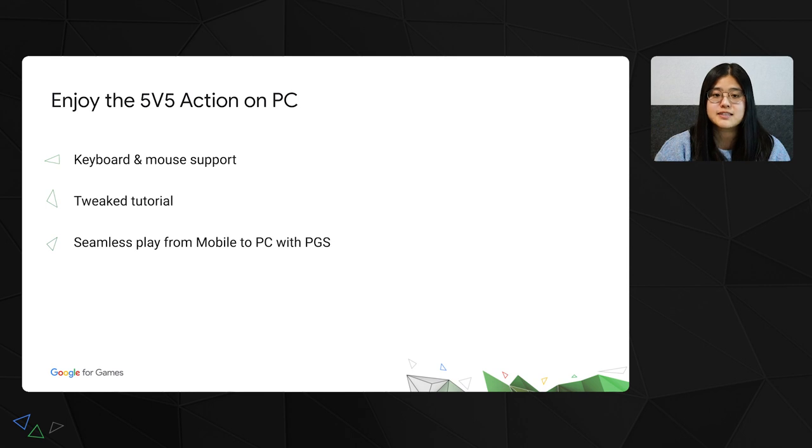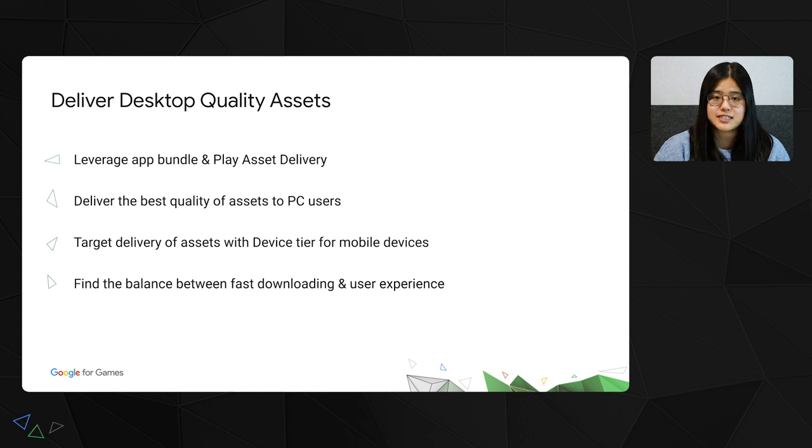To support a seamless play experience from mobile to PC, we used the new PGS V2 SDK that allows all players to link their progress with PGS, which automatically syncs across all Google platforms. The PC version automatically selects the highest quality level and 60 FPS by default. We used Play Asset Delivery's newest feature, Device Tier Targeting, to deliver four different levels of assets to different devices. With a single app bundle, we serve the most suitable assets from low-end mobile devices to Windows PC, saving download time and improving the onboarding experience.